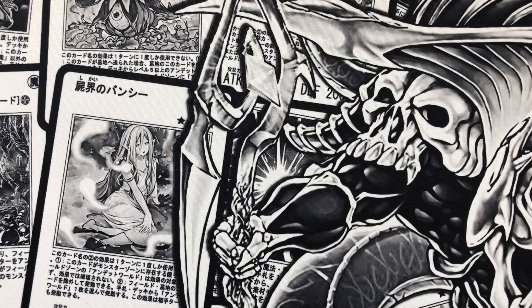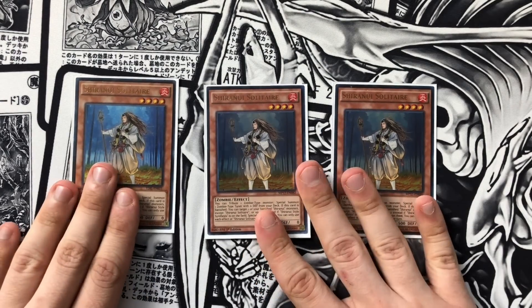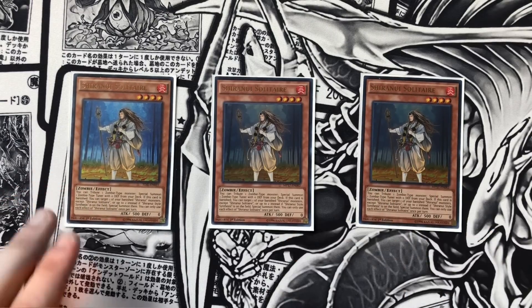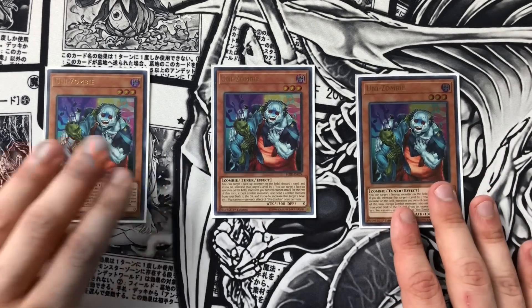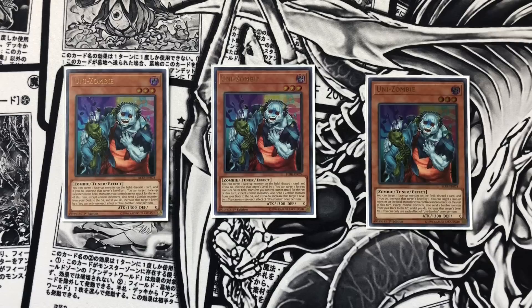We do play triple Shiranui Solitaire — this is your generic play starter, like a fetch card. You tribute any zombie monster, typically itself, and then special summon a zombie tuner with zero defense directly from your deck. The card you're going to fetch: we play triple copies of probably the best starter monster ever created in the entire game — Unizombie. This card is even more busted now because not only is it a foolish burial for zombie monsters, it also helps you discard cards out of your hand, and it's a tuner. So it's literally a free Needle Fiber.